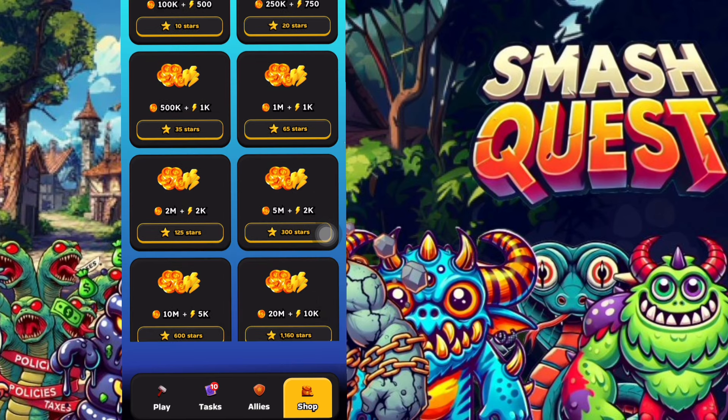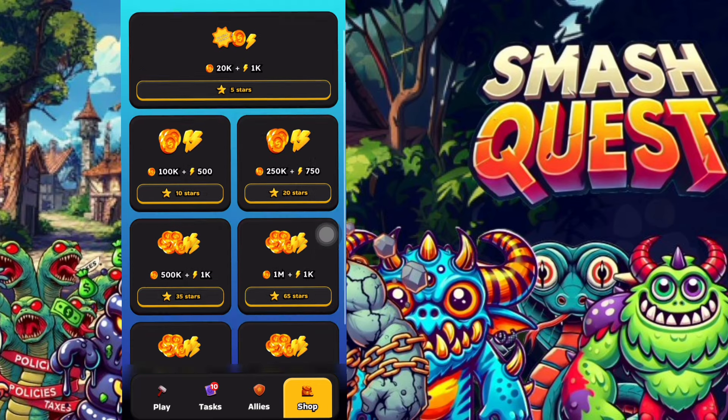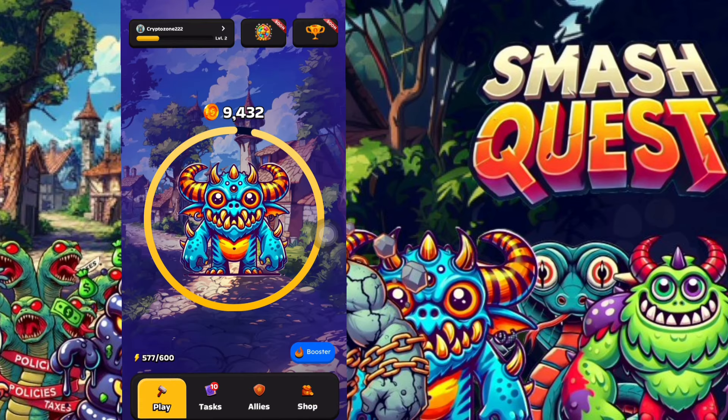You can buy these features to boost your in-game activities and kill your monsters faster — they're relatively cheap compared to other games. As I said, priority will be given to persons who are very active in the game and those holding and running nodes on the X Protocol. If you have any questions about Smash Quest, ask in the comment section and I'll be glad to get back to you. Until next time, have a good day.